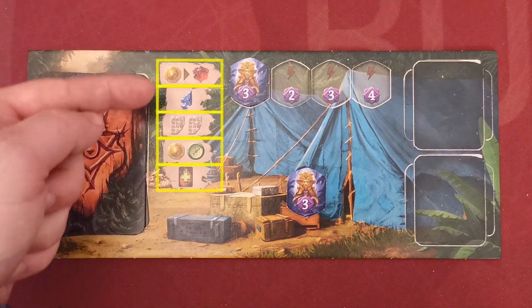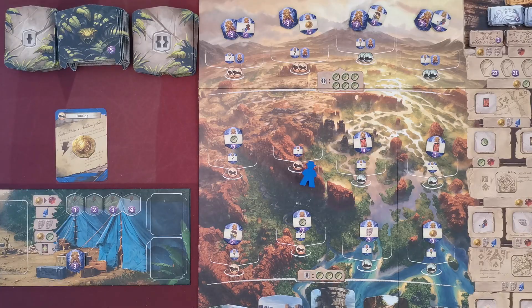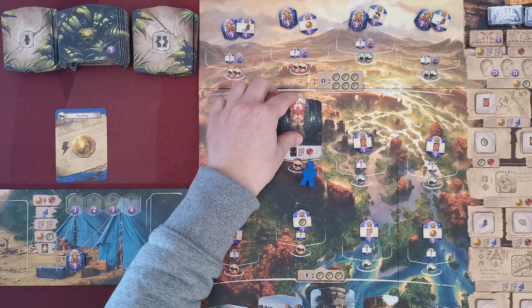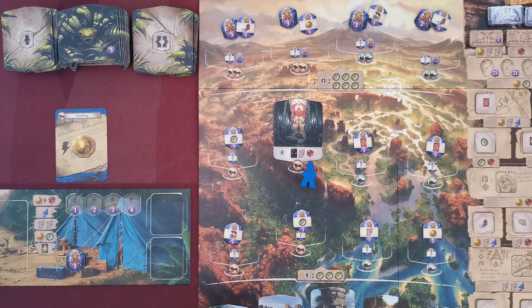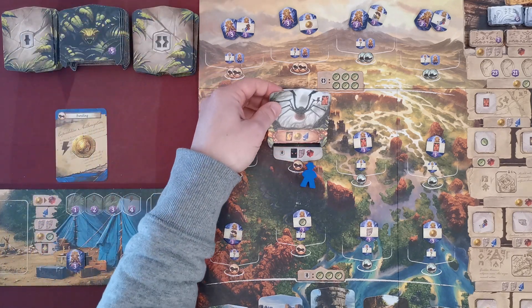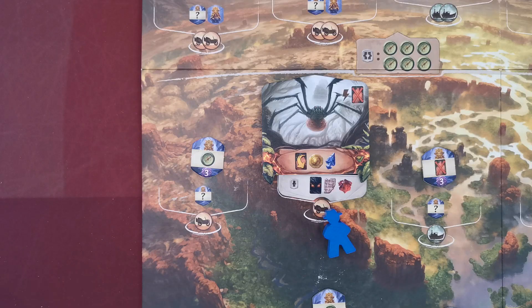As a free action, a player may place one of their idols in the leftmost empty idol space of their board and receive one of the five different bonuses depicted on the left. The player then draws the top tile from the corresponding site level, places it on that spot, and gains immediately all the bonuses depicted at the bottom of that site. As a last step, the player draws the top guardian tile from the stack and places it on top of the new site.